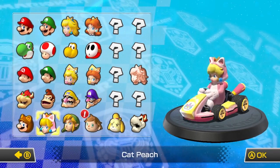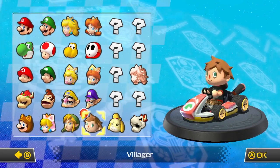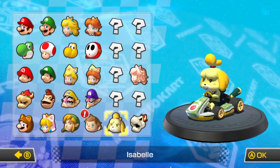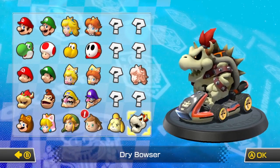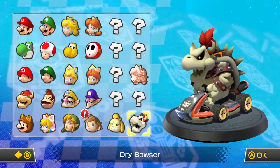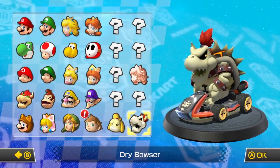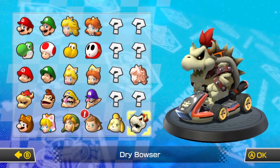We have Tanooki Mario, Cat Peach, Link from Legend of Zelda, Villager from Animal Crossing, Isabelle from Animal Crossing, and Dry Bowser, who looks pretty badass. Nintendo definitely did it right with the DLC, because there's different cart customizations and such, except for the weird Mercedes-Benz crossover — not too sure what they were thinking there.